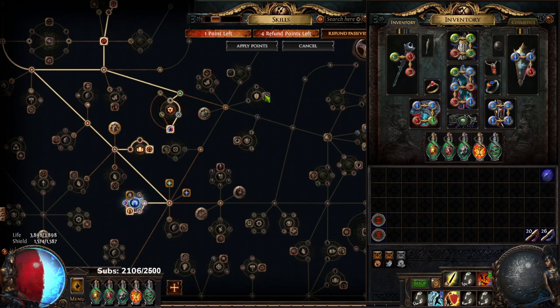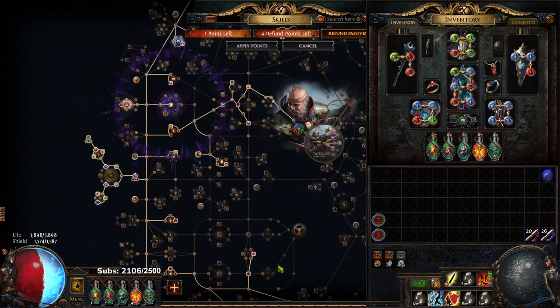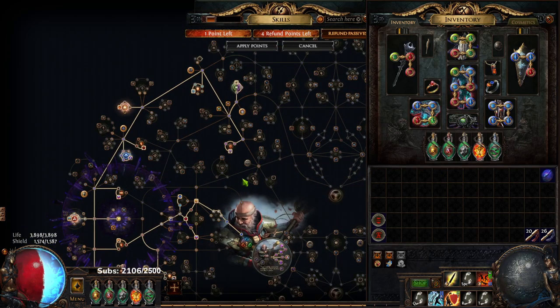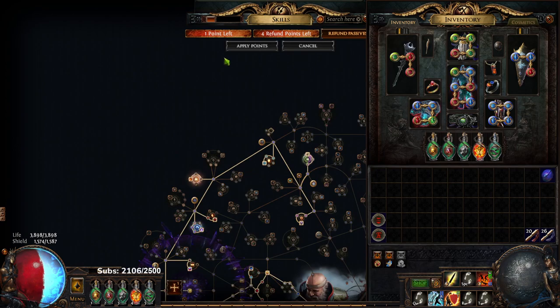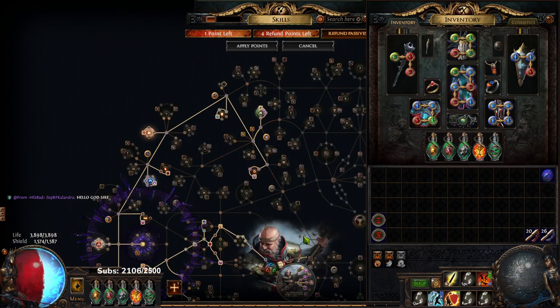Now a couple things to state. In my POB for League Star, you'll notice the Melding has a double cluster setup. That doesn't mean you have to be double cluster setup — it's just most people prefer to have more damage than defense, so I gave options with a double cluster. By no means are you forced or required to use a double cluster setup.